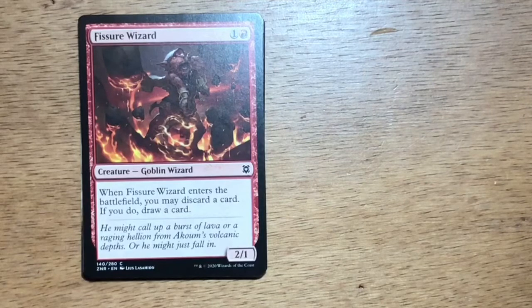Fissure Wizard — two mana, one and a red, Goblin Wizard at 2/1. When Fissure Wizard enters the battlefield, you may discard a card; if you do, draw a card. Fissure Wizard is a good card to play either earlier or later in the game. It's a rummaging goblin, so you can pitch a land you don't need and hopefully draw into some gas.